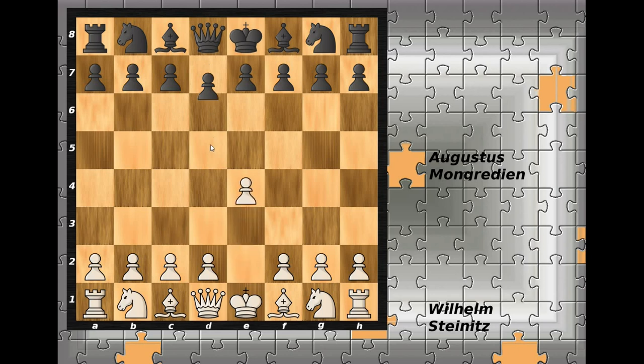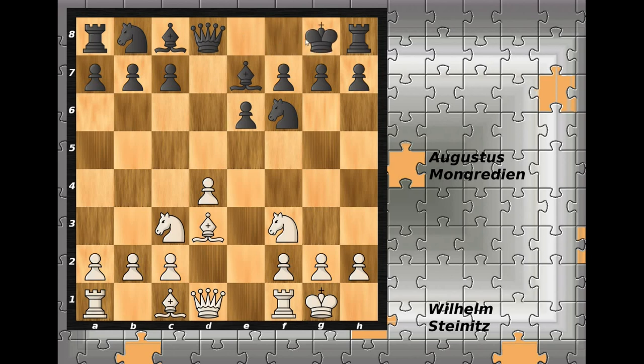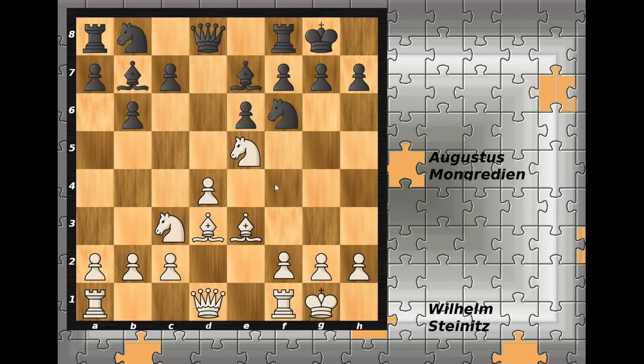He started with e4, d5 and we have the Scandinavian Defense. He captures on d5, queen recaptures, knight to c3. Nowadays theory suggests queen to a5, but queen to d8 was played in the game. d4, e6, knight to f3, knight to f6 - normal developing moves, followed of course by bishop to d3, bishop to e7. White castles kingside and black does the same. Bishop to e3, b6 - black is preparing the fianchetto of his light-square bishop. Now the knight jumps to e5, taking over this important central square.